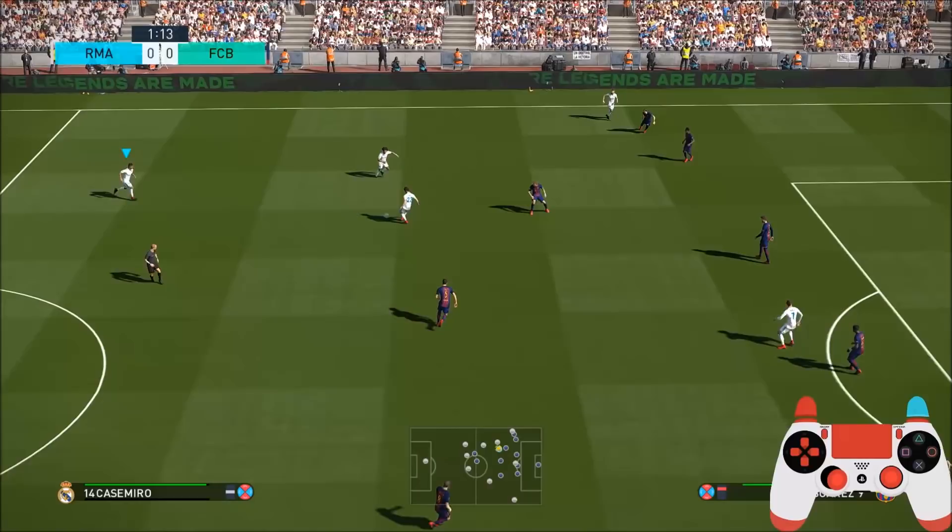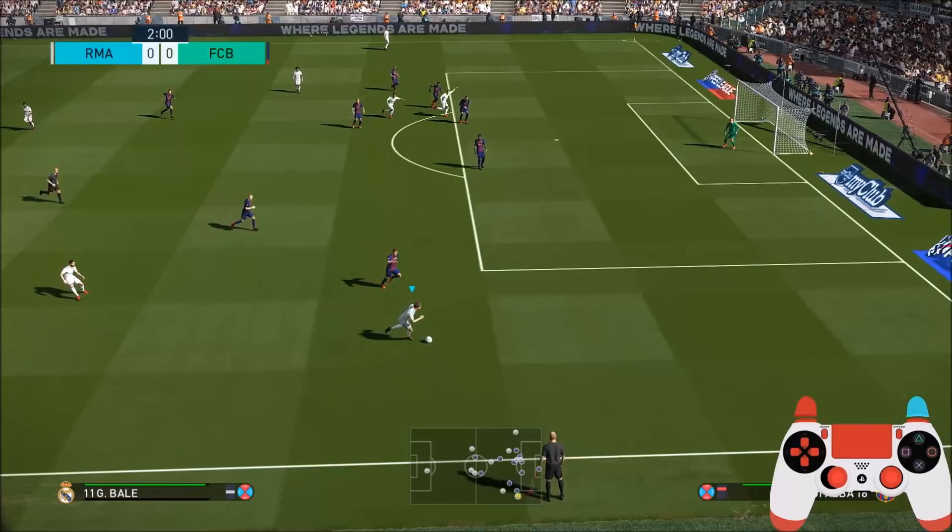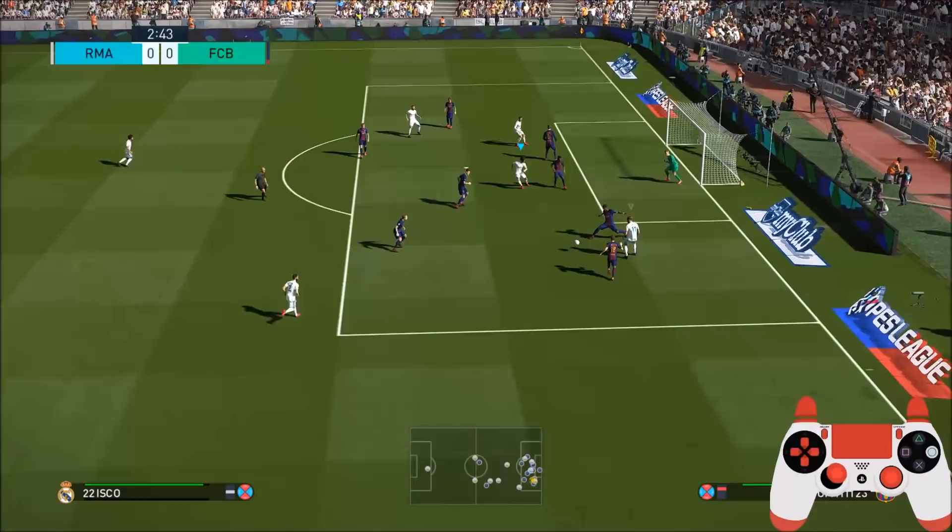I'm playing as Real Madrid against Barcelona on Superstar AI. You'll notice I play on this little setup here — on the left-hand side of the pitch you can see all my players are quite tightly marked. So the first thing I'm looking at is the mini map, where you can see Bale on the far right wing, and that's exactly where I'm going to play this ball. You need to keep an open mind and keep concentrating on your mini map to spread play when necessary.